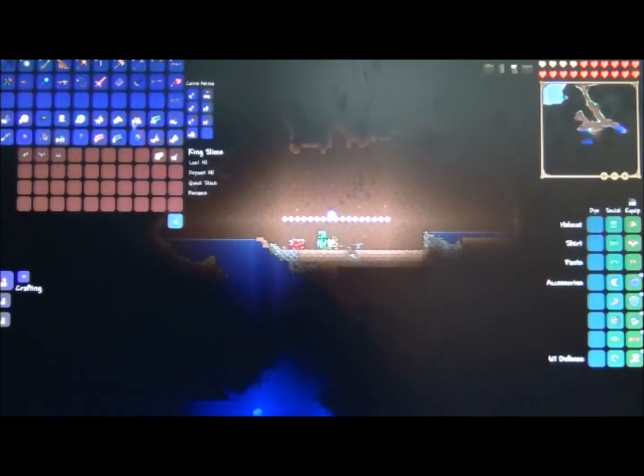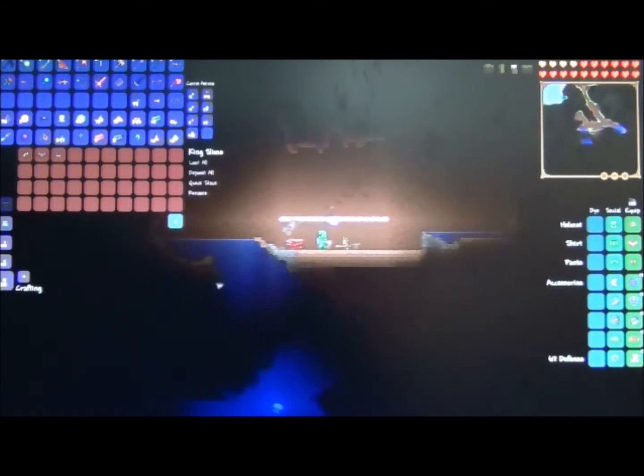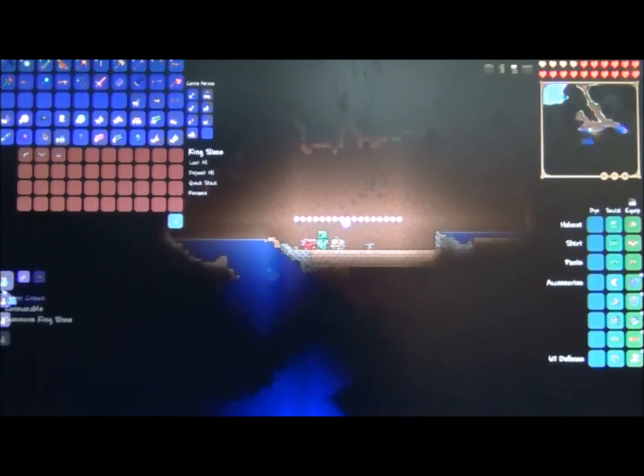First, all you need is one ruby and 30 gold bars and then you need an anvil. So you need to make a crown, and then you need 99 gel and you need to find a demon altar out there. And then you can just make him.